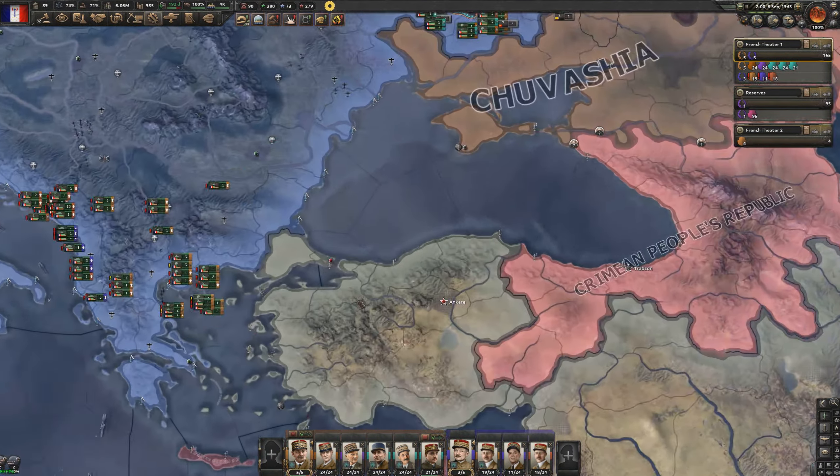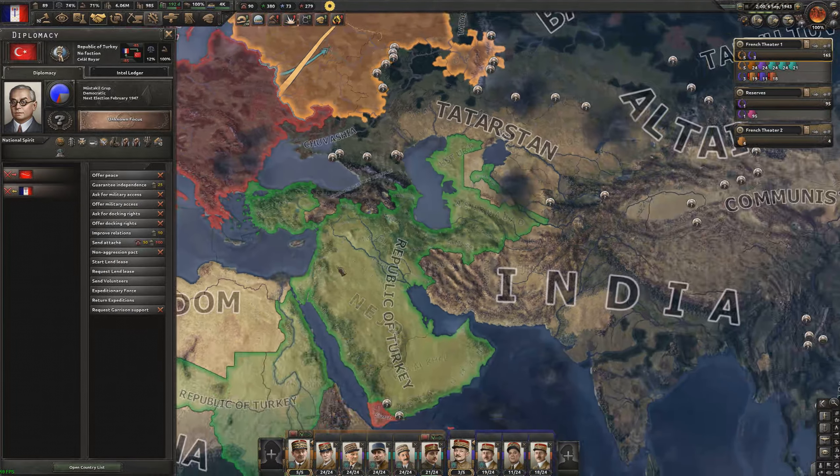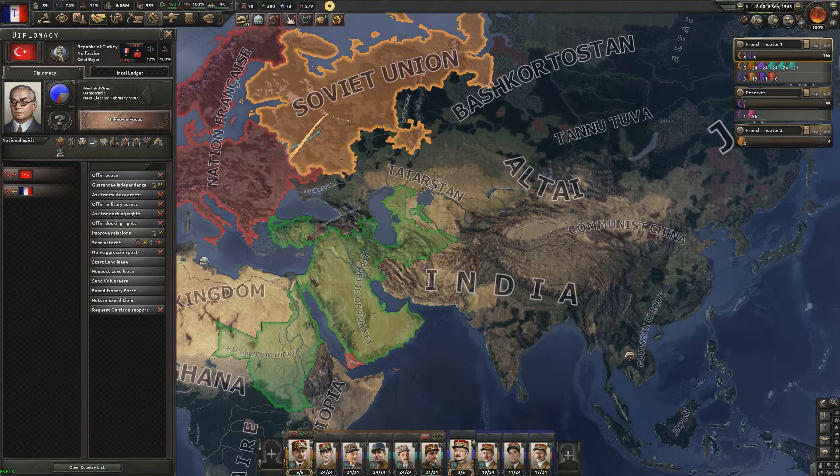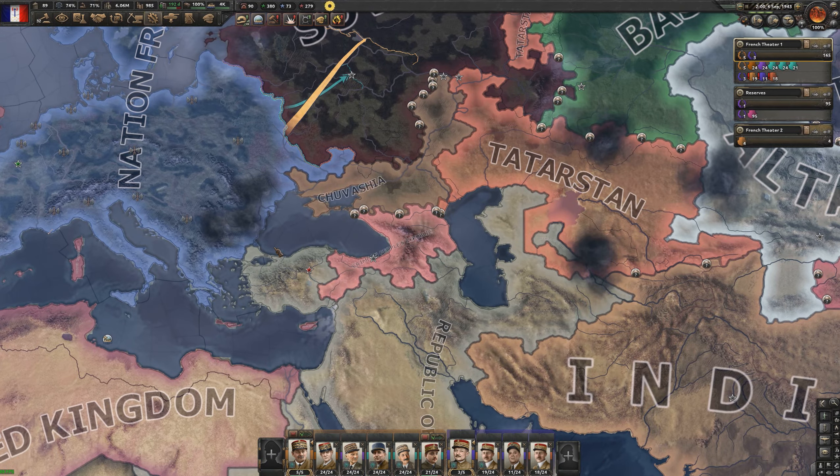My theory was correct — we've declared war on Turkey, which at first glance seems fine, but Turkey has gotten kind of big. This might be a field trip into the Middle East, Central Asia, and Africa.